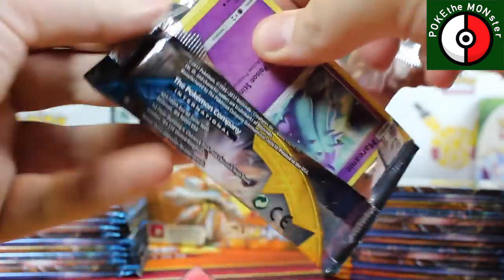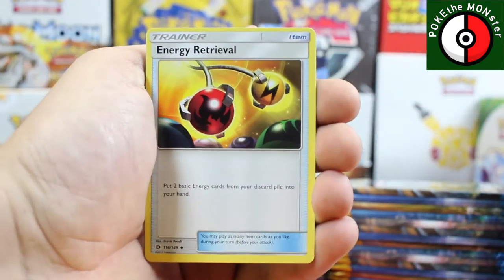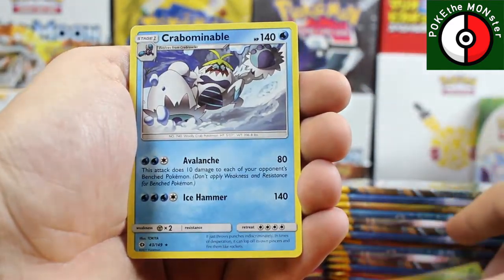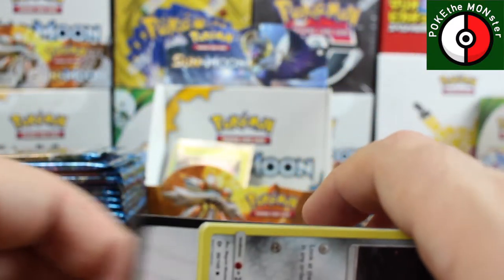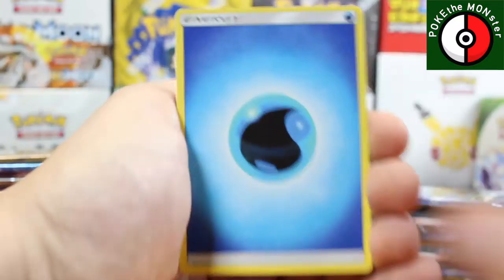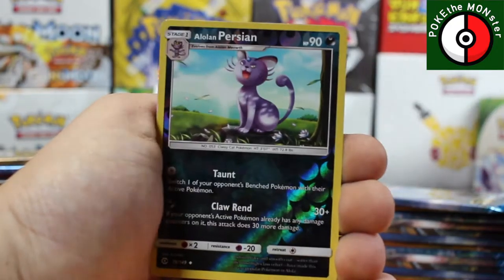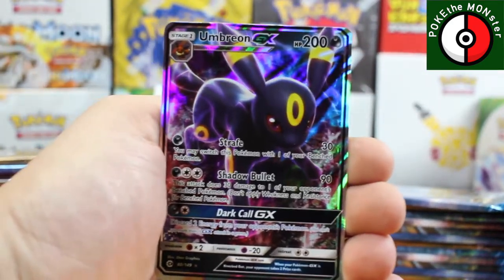One, two, three, four — we've got a Dark Energy, Energy Retrieval, Croconaw, Araquanid reverse holo, and our rare card is a Carbink. Next pack: one, two, three, four — starting with a Water Energy, Pincer, Timer Ball, Pelipper, Alolan Persian reverse holographic, and our rare card is an Umbreon GX!